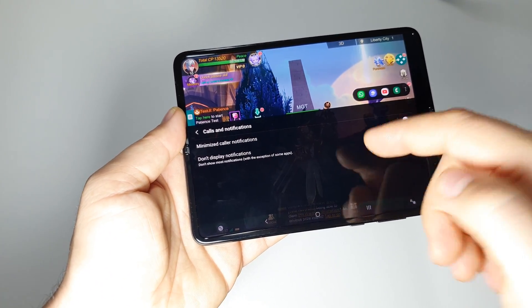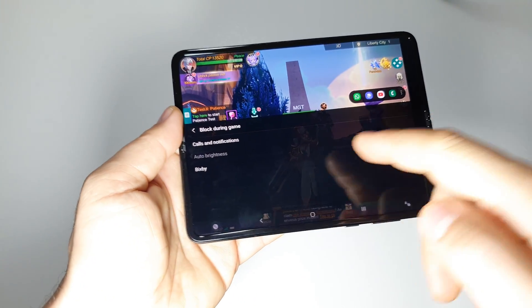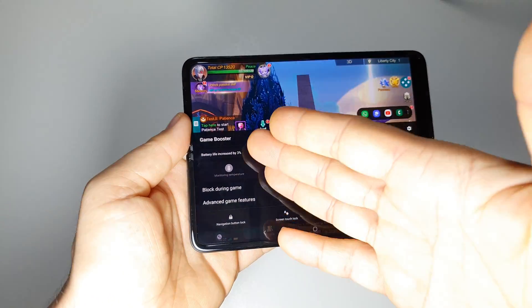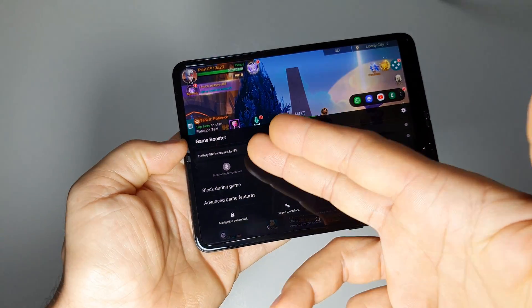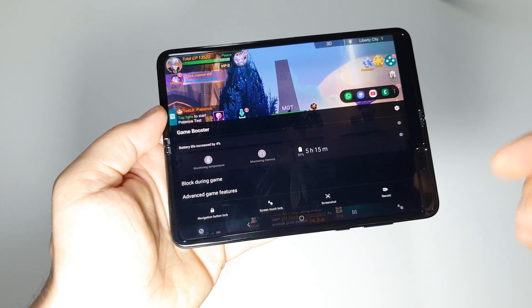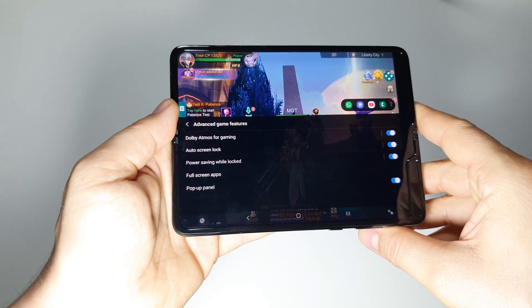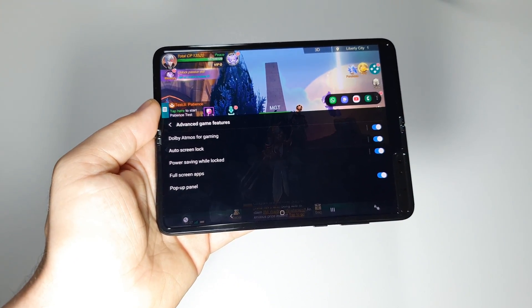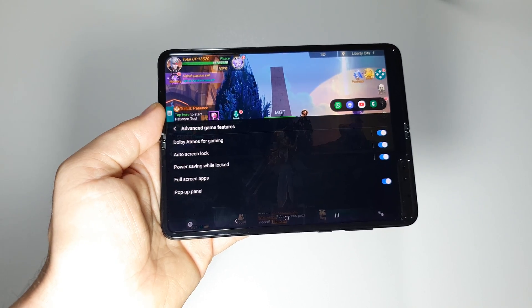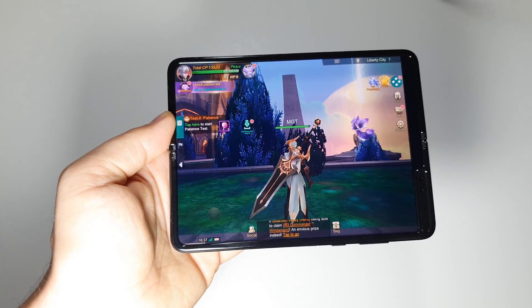This is it — very simple and useful. Don't forget about Game Booster, this cool feature in games on Samsung devices, where you can find all kinds of useful settings and features. This is how you can hide notifications during gameplay.